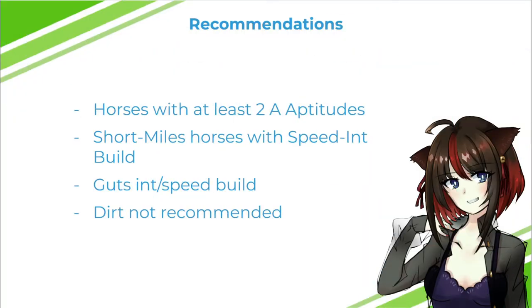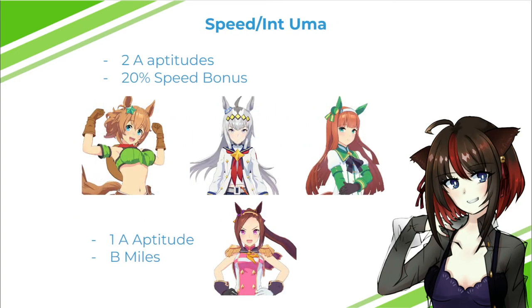For recommendations on tackling this event: you want horses with at least two A aptitudes so they have more race options, letting you do more races and earn more bonus points. I recommend raising short mile horses with a speed and intelligence build, or builds with guts and int or speed. Dirt racers are not recommended because they don't have many race options. For speed and int Umas, those with a 20 speed bonus are Taiki Shuttle, Ogri Cap, and Silent Suzuka. Sakura Bakushino is also an option — she has one A aptitude and B in miles, but a parent can push that up to A.